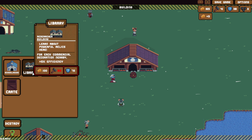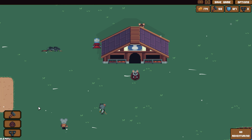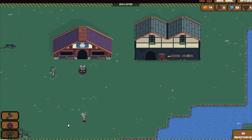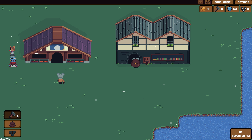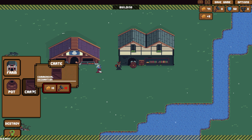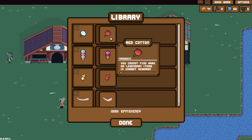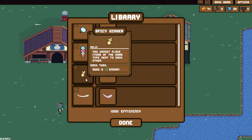I do want to build it, but I guess I have to do one more run — or do I just sell all the stuff? I didn't sell — oh, I'm a dummy. You've got to click that button. We can move this stuff around later, so I'll just place it here for now. I wish you could build roads and stuff. Learn about powerful relics here — for each commercial decoration nearby, plus 5% efficiency. How much is it for this stuff? Three for a pot, 10 hammers and 10 cheese for a crate. So we need red cotton to unlock fluffy cotton, little ice cream to unlock ice cream, little red root to unlock big spicy ginger, little red tusk to unlock tusk.